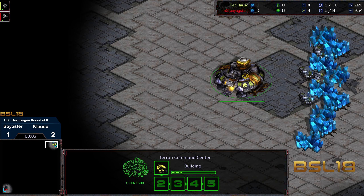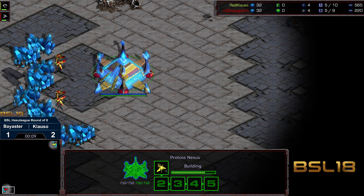Welcome to another commentary done by Dignity. This is BSL 18 Hostile League round of 8 upper bracket. We got Klausel starting as the yellow Terran, bottom left-hand corner, Byaxure starting as the red Protoss.